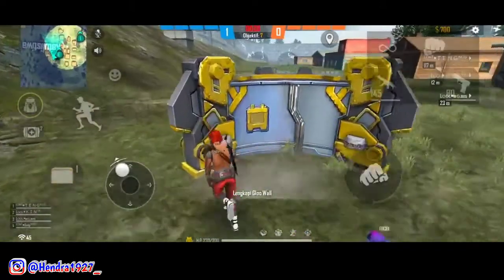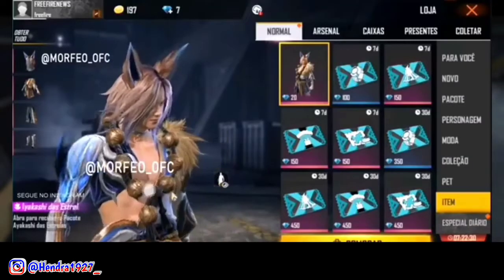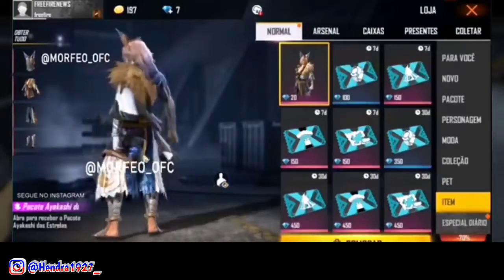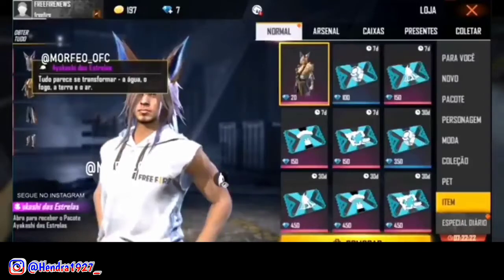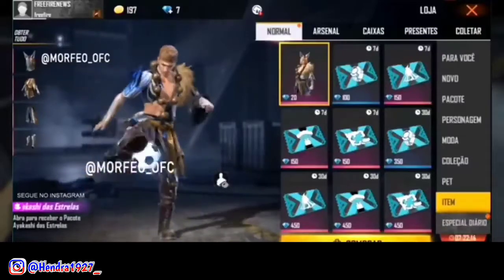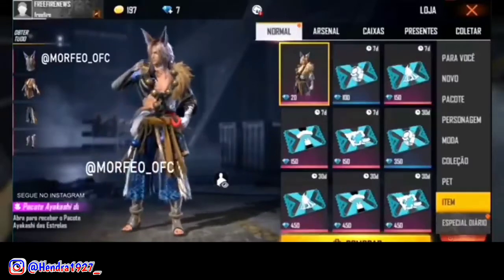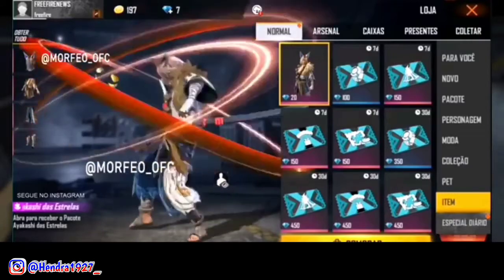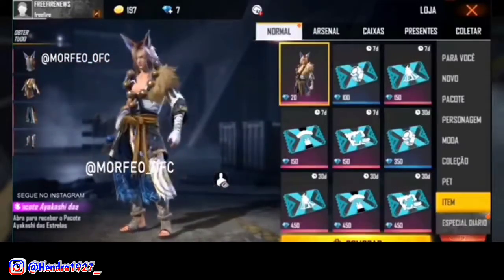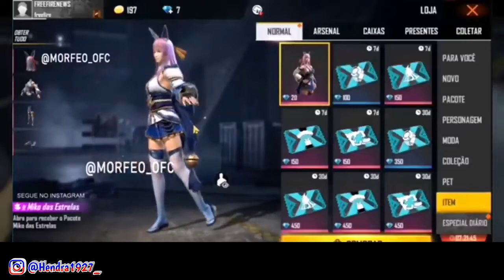Terus ada tampilan dari set bundle incubator Samurai Fox untuk urutan kedua. Ini untuk tampilan set bundle incubator Samurai Fox di urutan kedua versi cowoknya. Untuk desain set bundlenya masih sama dengan yang tadi, cuman yang berbeda hanya pada desain warnanya saja. Terus ada tampilan dari set bundle incubator Samurai Fox untuk karakter ceweknya — desainnya masih sama juga, yang berbeda hanya pada desain warna set bundlenya.